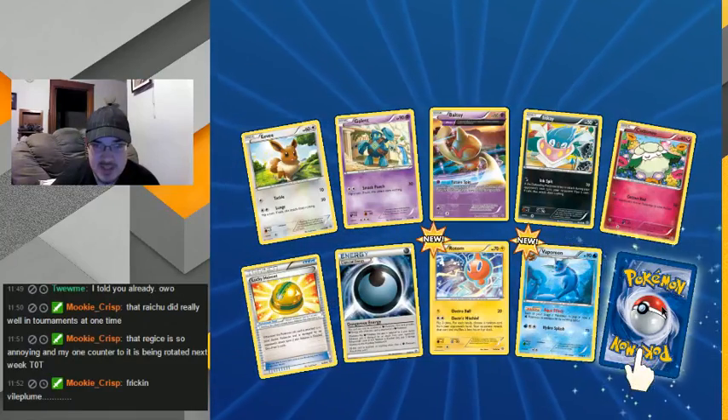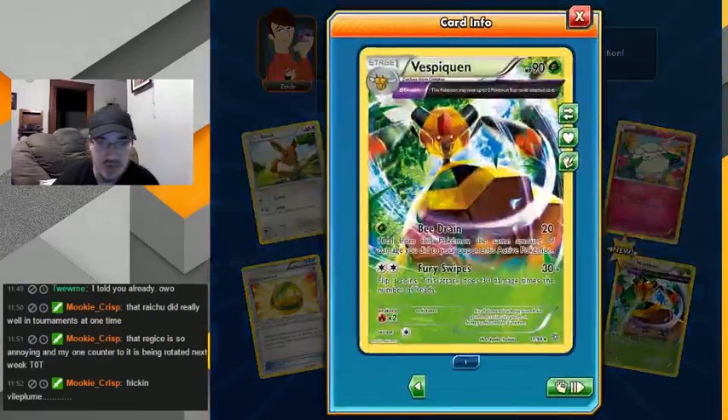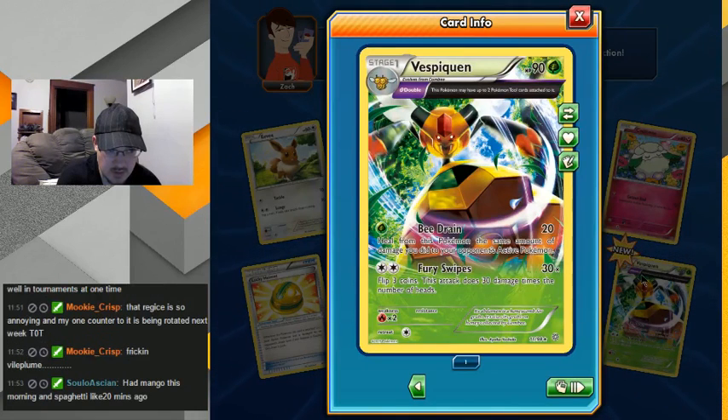I think Vileplume is a card you don't enjoy dealing with. Ooh, this looks cool — this Pokemon may have up to two tools. Bee Drain: heal from this Pokemon the same amount of damage you did. That's cool. Since this is a stage one that could work pretty well on my healing deck. Oh, it's not basic so Eviolite wouldn't work. Oh! Eviolite doesn't even work anymore because you can just use that Hard Charm or whatever. What series is Hard Charm found in? It kind of renders Eviolite useless.